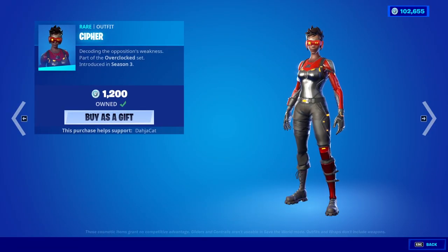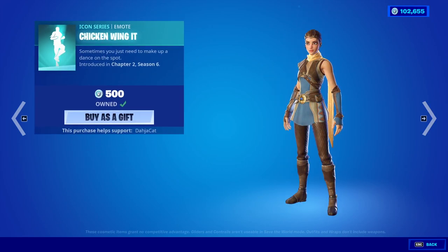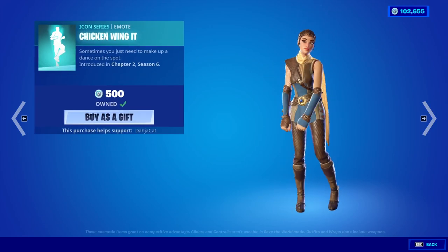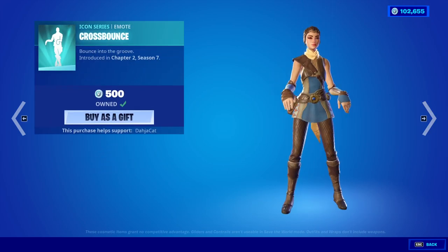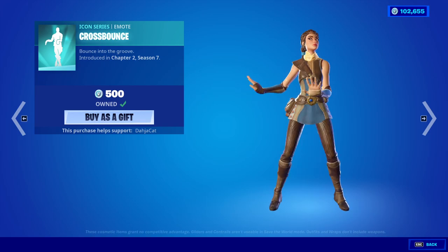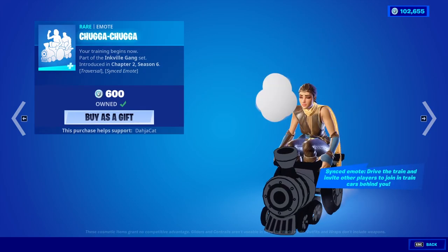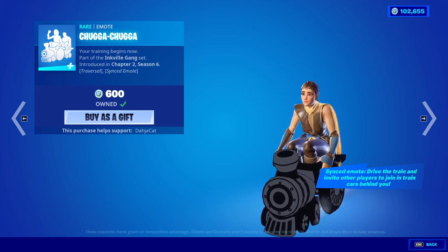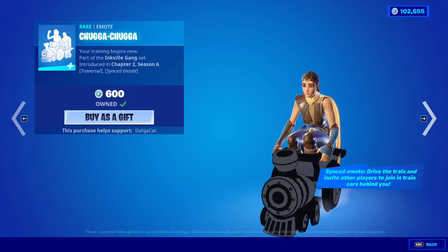Moving on from that, we have the Cypher skin. Have we seen this skin in a while? I feel like we haven't seen this one in a while. We also have Chill Count back. We have the Chicken Wing It emote, which you will not be able to hear because it is copyrighted — so I am so sorry for that. Crossbounce is also back. Once again, it is an Icon emote and it is copyrighted. We also have the Chugga Chugga back.